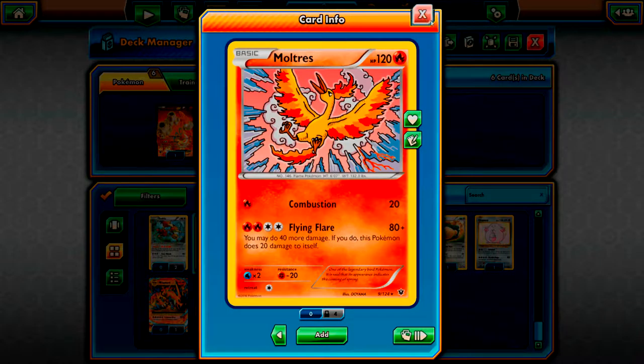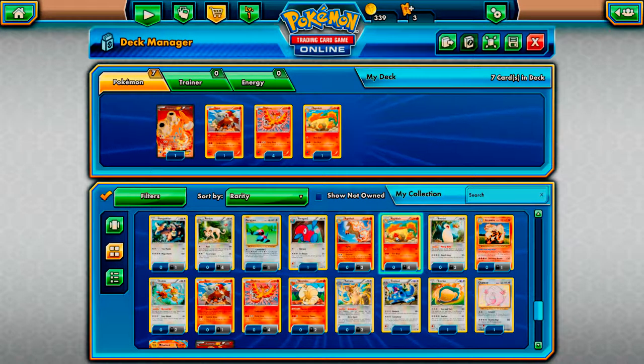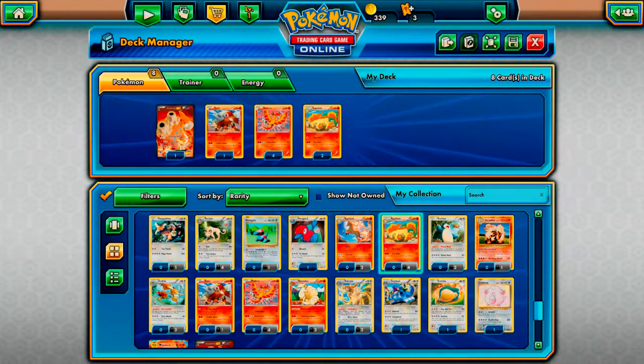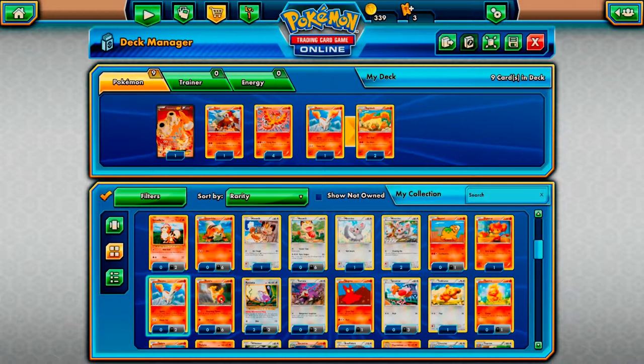I play Moltres just for Flying Flare. Flying Flare is basically a switch on a Pokemon where you can do 40 more damage by taking 20 damage yourself. So we've got our main attacking force. I also like to play Rapidash. The massive reason I like Rapidash is Fire Blast. Fair enough you're discarding a fire energy to deal 70 damage, but if you have special fire energy it means you'll discard that special fire energy only for it to return to the Pokemon in play. So Rapidash will lose a fire energy and regain it back. For two fire energy that is quite a low cost for 70 damage.